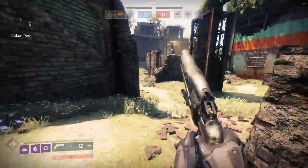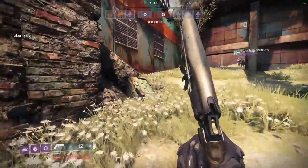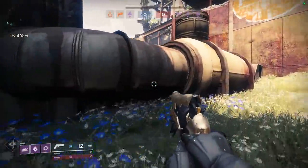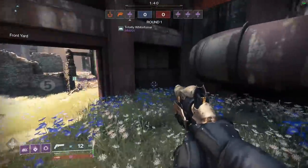When comparing both shotguns, the Astral Horizon has a much better one-hit kill distance, but the Parcel has a better base rate of fire. You should always take this into account when approaching shotgun duels.